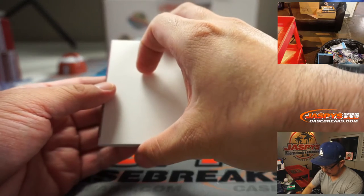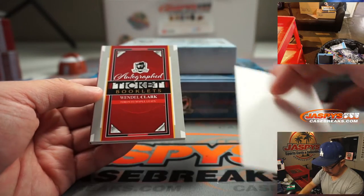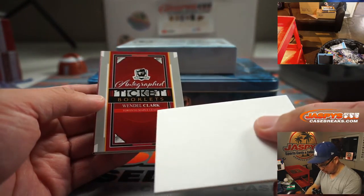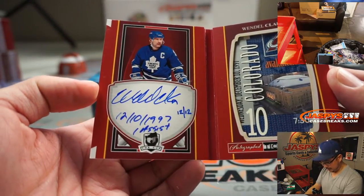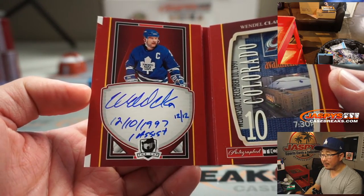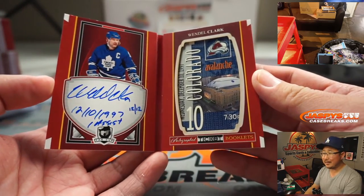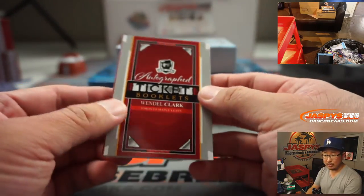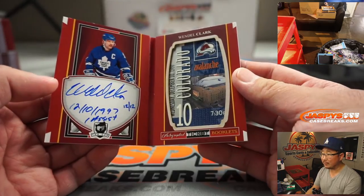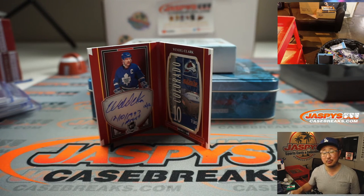And the book is going to be Wendell Clark for the Toronto Maple Leafs — autographed ticket booklets. Whoa, that's pretty cool. So there's his autograph there. That's a good idea, that's really cool. 12 out of 12, hand numbered. So that'll go to number two — Adam Kaye with that one. That's really nice. And there you go, ladies and gentlemen. We've got another box of the Cup Hockey in the store. JaspisCaseBreaks.com — check it out. I'm Joe, and I'll see you next time for the next break. Bye-bye.